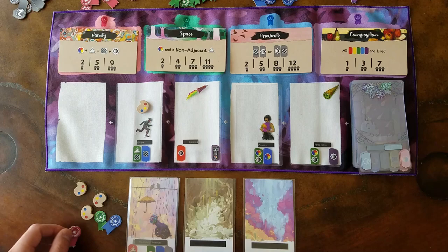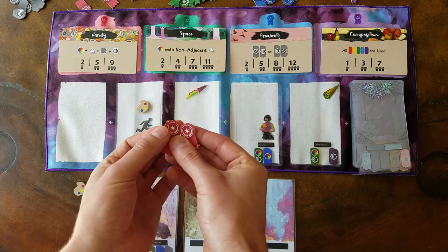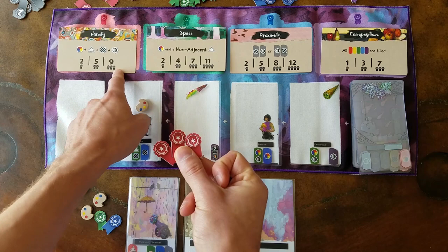At the end of the game we're going to score our ribbons. The more ribbons of a color that you have, the more points it's going to be worth. So if I have three red ribbons, we can see that that is worth nine points.